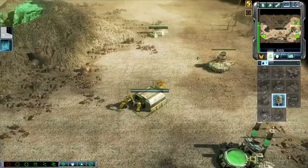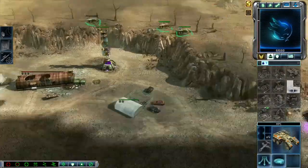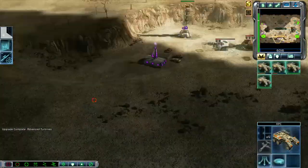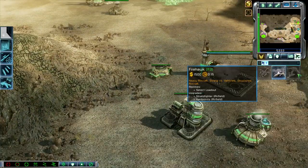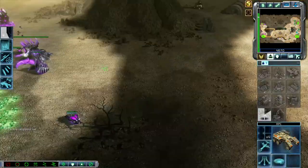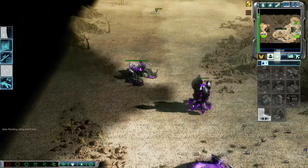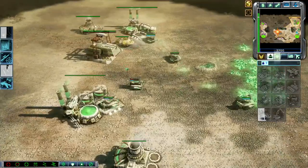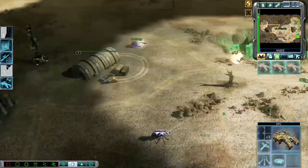We're going to grab both of the spikes and go for the recommend hub in a moment. I should be able to get some Firehawks out to bomb him. My MCV is en route over there right now — he hasn't got any air. I'm going to call in the Orca strike here just to reveal what he's doing, see if he's going to go for Tier 3. I don't think he is — I think he's just content with remaining on Tier 1.